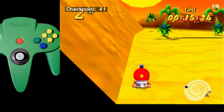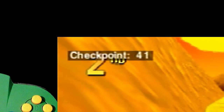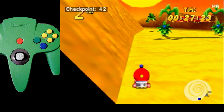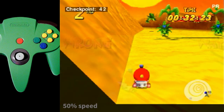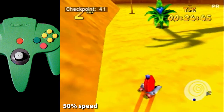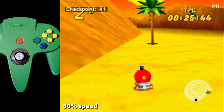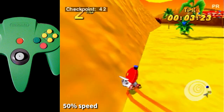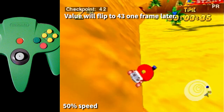Using the DKR practice ROM, we can observe that every frame the game is running, the currently occupied checkpoint value will flip back and forth between one of these two values. Whatever the value is set to when the player leaves the overlap area determines their progress in the race. If you leave the area with a checkpoint value of 41, you will be told you're going the wrong way — this is proof the trick was successful. If you have a checkpoint value of 42, however, the trick will fail and you need to try again.